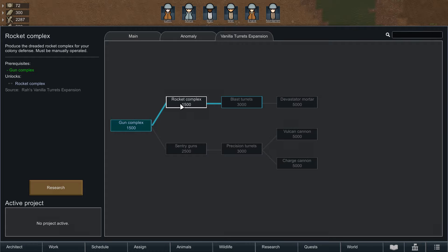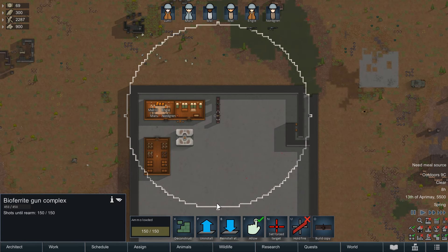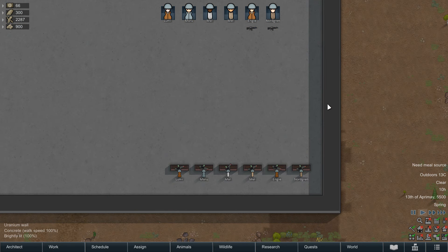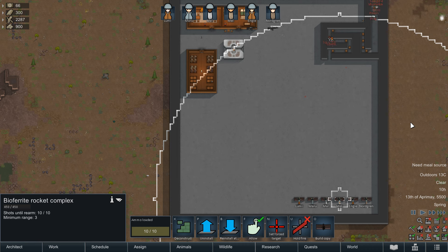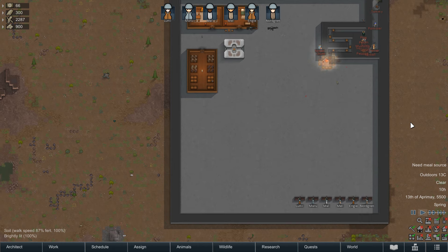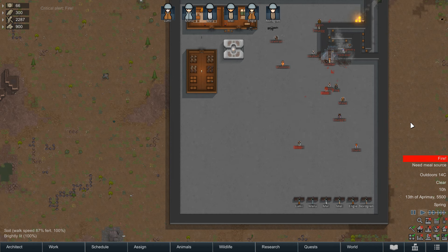Next you can research the rocket complex, working the same way as the gun complex with equal cover and base accuracy. This is going to need high explosive shells to construct, as well as a good chunk of steel and components. After 10 shots it'll take 5 more HE shells to rearm, so you're going to need a 'do until you have, build with pause when satisfied' order to keep your stockpile topped up. As you'd expect with something called a rocket complex, this deals significant area damage to incoming threats. It's really useful to soften up the first wave of an attack, with its viability dropping the closer enemies get, due to its chunky ranged cooldown of 8 seconds. Be extremely careful with placement, as the bonus damage will absolutely chew through your own defensive walls, likely opening up the floodgates for raiders and overwhelming your killbox.